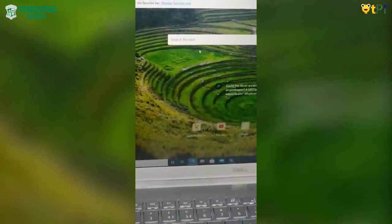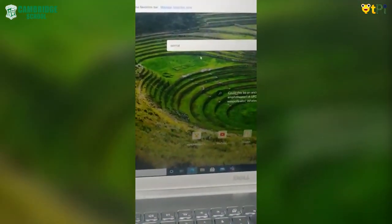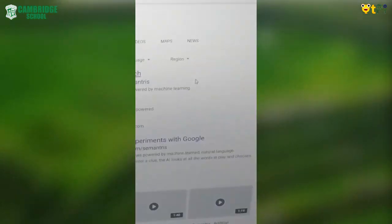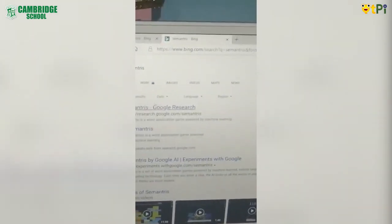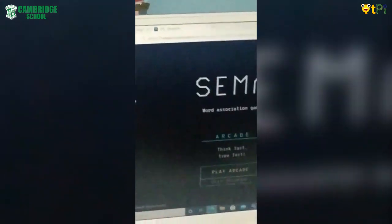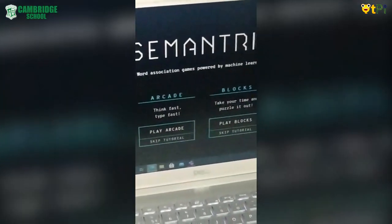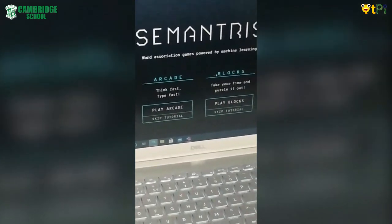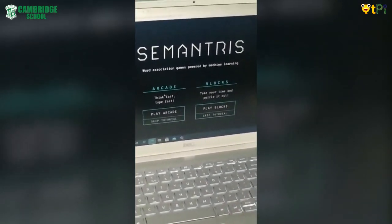First I'm going to type Symanteris in it. We have to click the first one. This is the homepage of Symanteris. As you can see here, there is Blocks and there is Arcade.